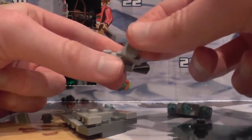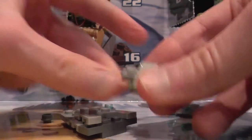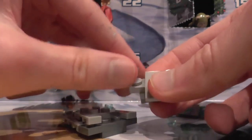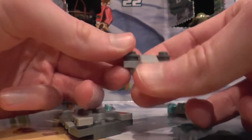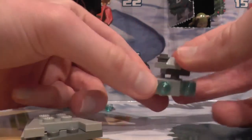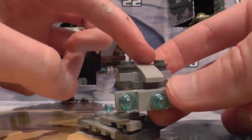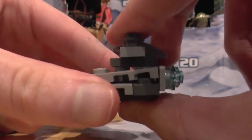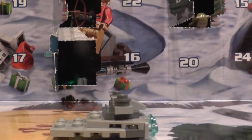Then we get this piece, put that there, put this dark grey — I think it's dark grey at least, but my eyesight's not brilliant. Then we get another piece exactly the same, and put this on like that, and then that makes the engine ball — the bridge from where they fly it from. Then we connect it like this, and there we go.